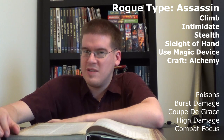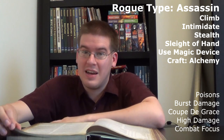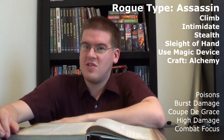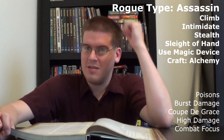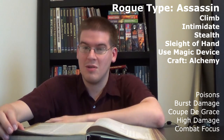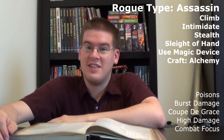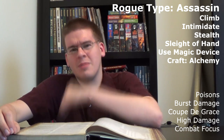The assassin rogue is just straight-up combat oriented. They might specialize in a certain type of weapon, a certain type of special attack, or poisons. They might have knowledge or craft: alchemy in terms of doing sudden burst damage. Sneak up behind somebody, stab, poison, alchemy — whatever you want in terms of sudden coup de grâce-style damage where they don't have any chance if you get the first hit in.